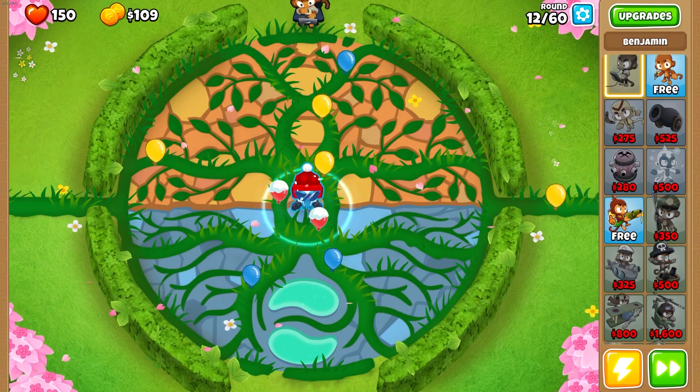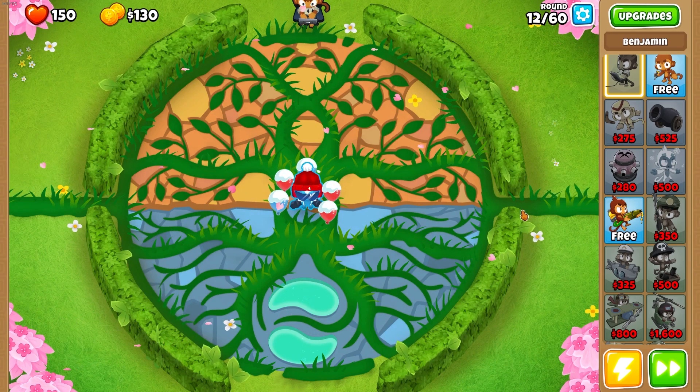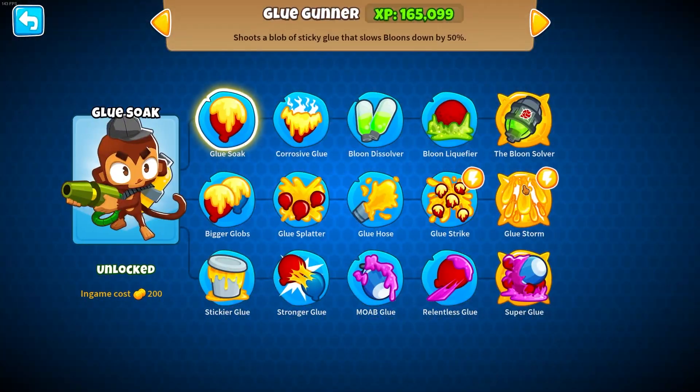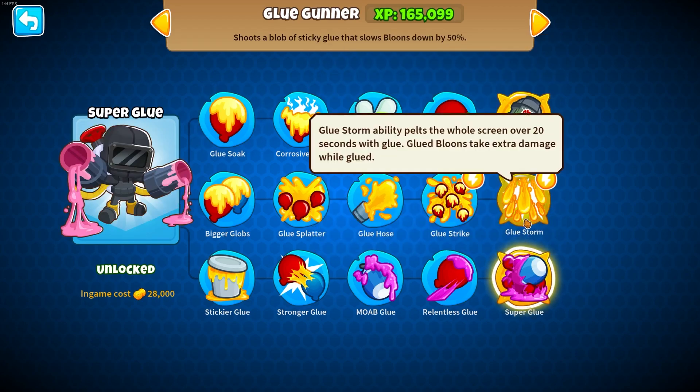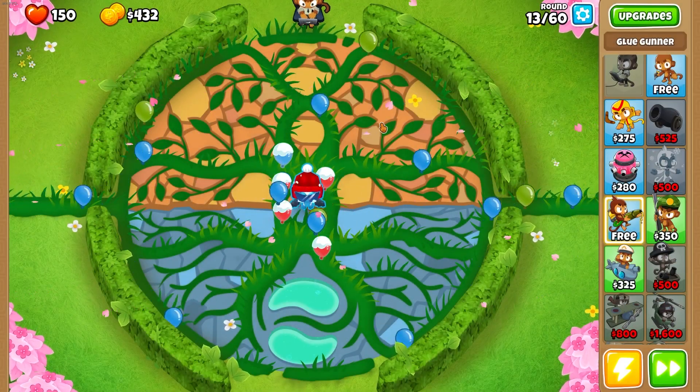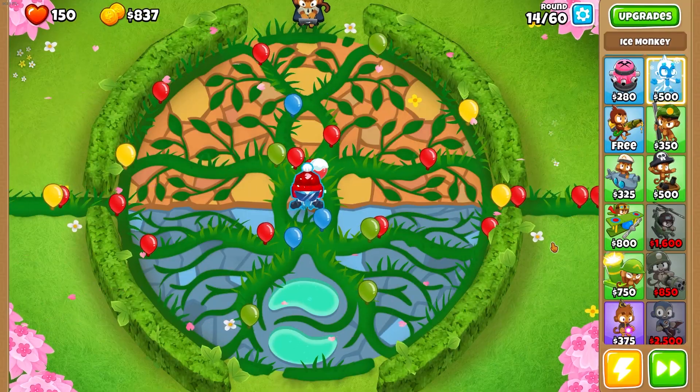It would be kind of cool to see another paragon added into the game. A lot of people have been talking about what that would be — glue gunner has some cool ideas: the balloon solver, the super glue, the glue storm. It's an idea.